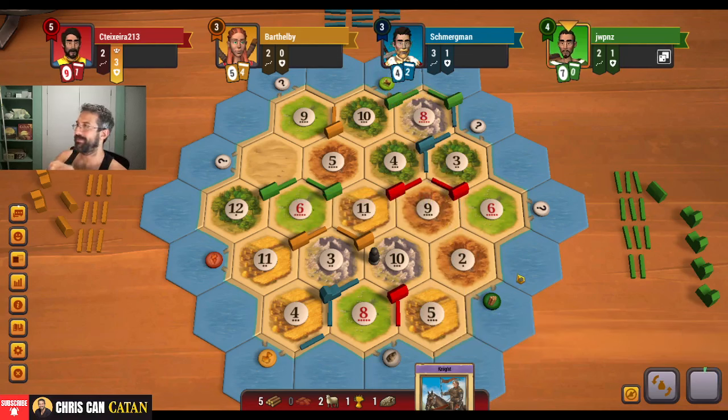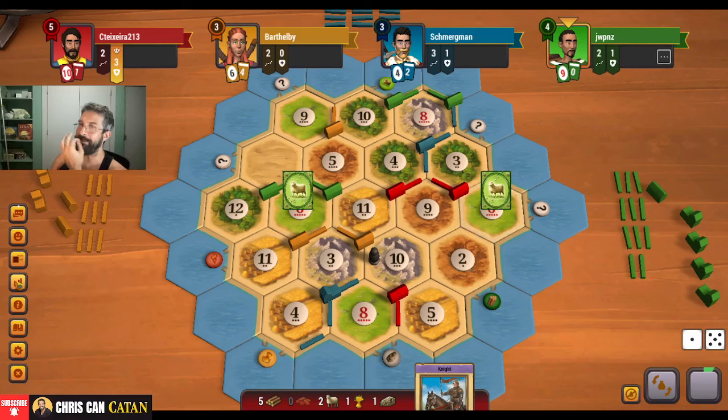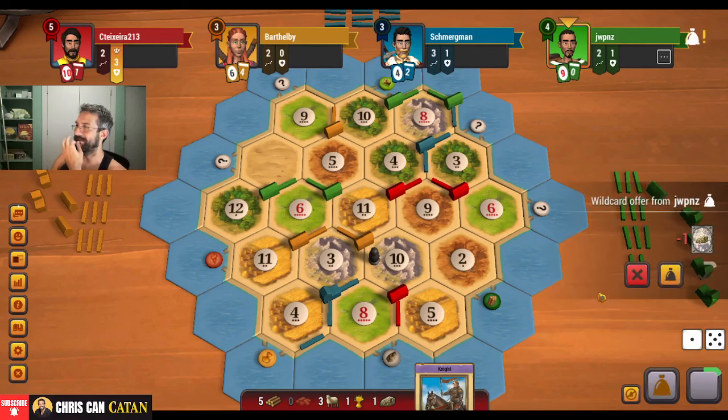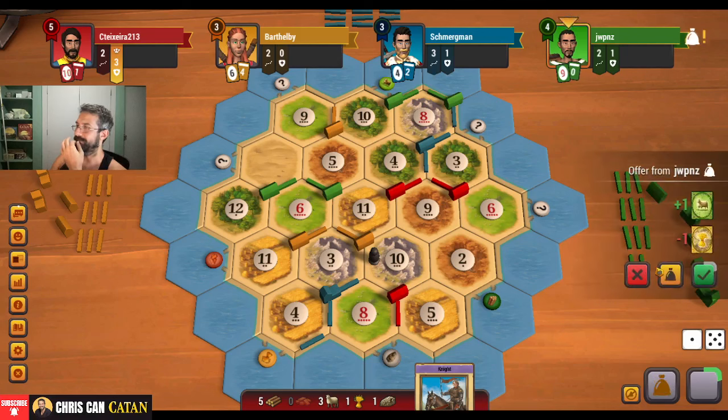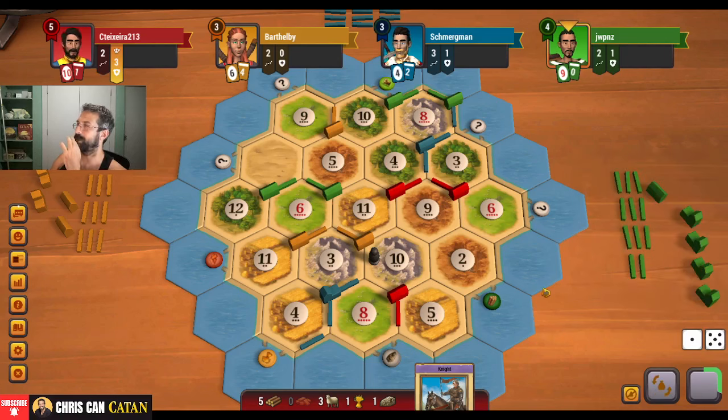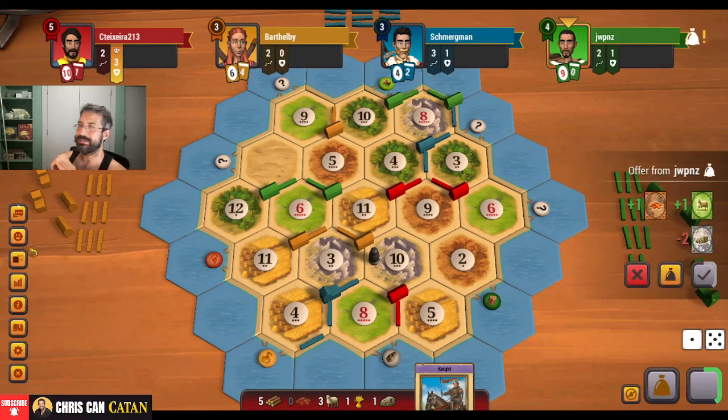Look at all these cards, my goodness. Another six — I'm just waiting for this nine. We are not there yet, my friends. I've got to think about what we do here. Again, I desperately need this nine.